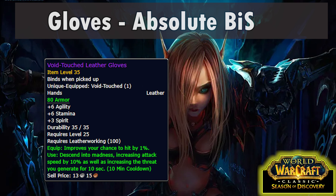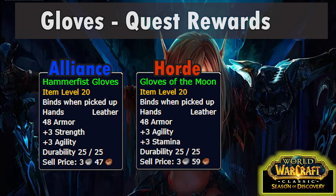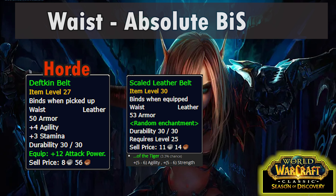For gloves we have a new epic. The Void-Touched Leather Gloves are a very nice piece with agility, hit, plus a use effect that's a nice DPS boost — though of course be careful of threat when using it. For alternatives, Wolf Claw Gloves are very nice, though as a Razorfen Kraul trash drop they're likely to be as pricey as the Mantle of Thieves. Pathfinder Gloves should be much cheaper and only lose a little bit of stats. Toughened Leather Gloves aren't quite as good but are crafted so they're really cheap and easy to get — and they're also a component of the epic gloves so you'll need a pair at some point anyway. For quest rewards, Alliance can get Hammerfist Gloves from the Absent-Minded Prospector in Darkshore, and Horde can get Gloves of the Moon from Cry of the Thunderhawk in the Barons.